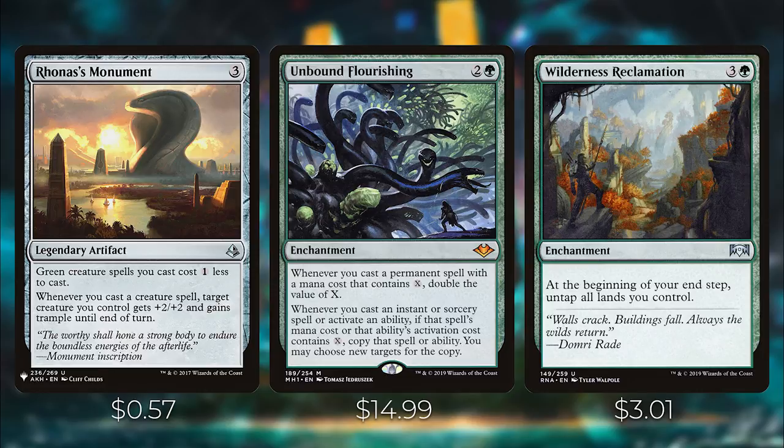Unbound Flourishing is the absolute best card in this deck other than Freed from the Real. Whenever you cast a permanent spell with a mana cost that contains X, double the value of X. And whenever you cast an instant or sorcery spell or activate an ability whose cost contains X, copy that spell or ability and you may choose new targets for the copy. This is an extremely powerful card — it went up to about $15 because of this commander. It was about $3 when Modern Horizons came out. Maybe wait a little bit, but it's pretty much needed in this deck in my opinion.